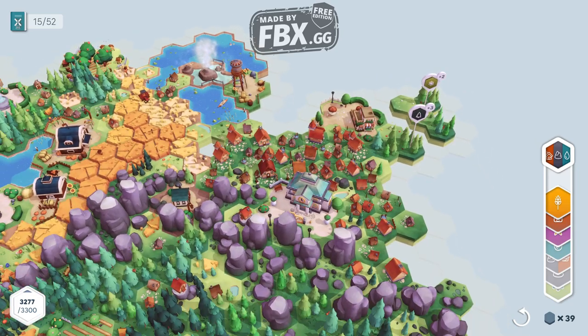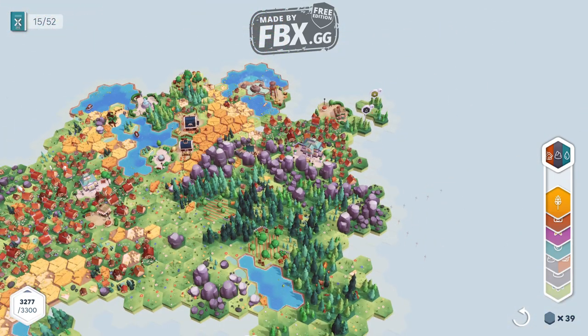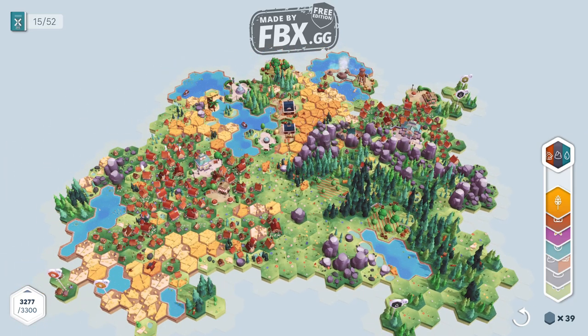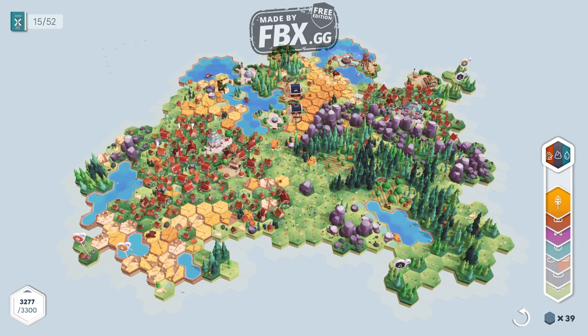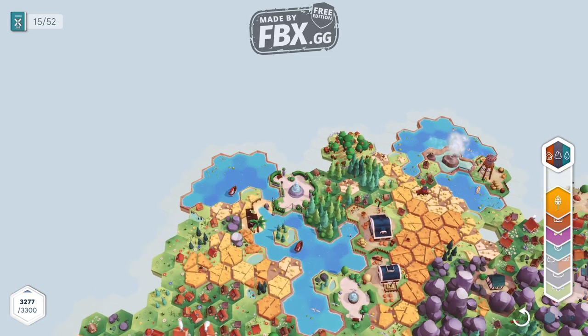Let us zoom out so you can get a feel of the giant map. We started with just one tile in the middle — look at this. As you can see, we have boats over there doing things, we have a fisherman hut. Let's go show you the fisherman hut.